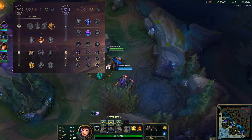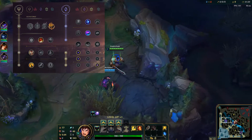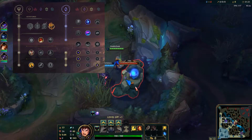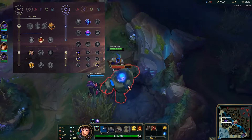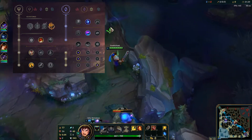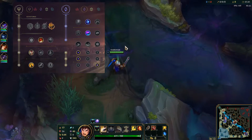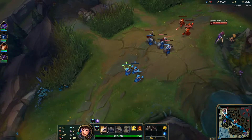I could have gone Tenacity, and I probably should have gone Tenacity, but I just wanted the attack speed — I was greedy. For my secondary runes, I decided to go Nullifying Orb because Akali does magic damage, and Celerity because I get extra movement speed on my Q when I use it.